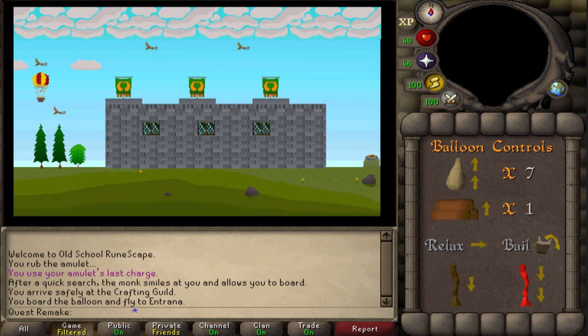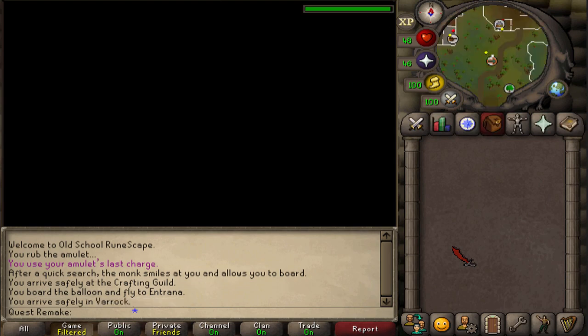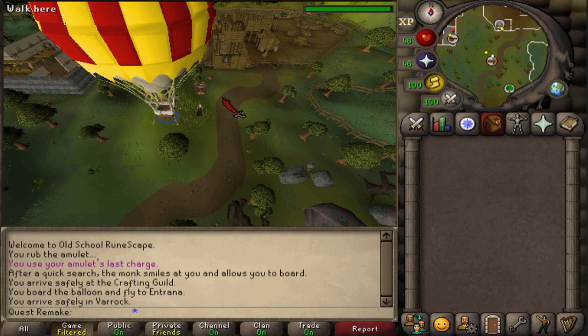For the third and final screen: relax three times. Then drop a sandbag. Relax once. Pull two brown ropes. Drop a sandbag. Relax once. Pull two brown ropes. Then relax once. Pull one red rope. Relax once. Pull another red rope. Then pull a brown rope. And relax once. This will grant you 2000 Firemaking experience and you've unlocked the hot air balloon next to the sawmill.